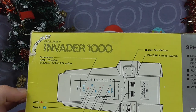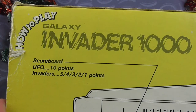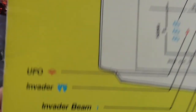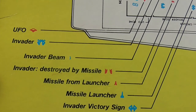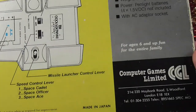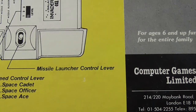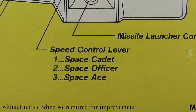But the back is different. How to play the Galaxy Invader 1000 — scoreboard: UFO 10 points, invaders 5, 4, 3, 2, 1 points as they go down. You have the UFO, the invader, invader beam, invader destroyed by missile, missile from launcher, missile launcher, invader victory sign, and the missile fire button on and off. Missile launcher control lever — left and right — and speed control level: space cadet, space officer, or space ace.